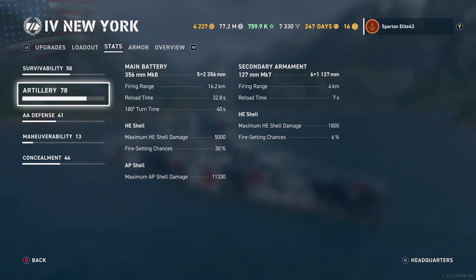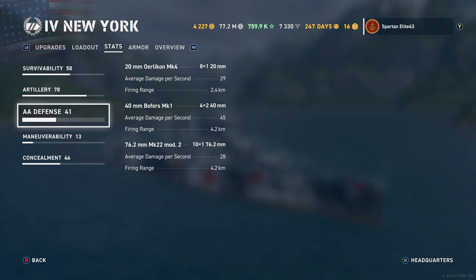HE shell damage of 5,000 with a 30% chance to set fire, and AP shell maximum damage of 11,330. Secondary armament: 127mm Mark 7 guns, six of them, reaching out to 4 kilometers, with 1,800 HE damage and a 6% chance to set fires. AA defense includes 20mm Oerlikon Mark 4s — eight of those doing 29 damage per second reaching out to 2.4 kilometers — 40mm Bofors Mark 1s, eight guns doing 45 DPS reaching out to 4.2 kilometers, and 76.2mm Mark 22s, ten guns doing 28 DPS reaching out to 4.2 kilometers.